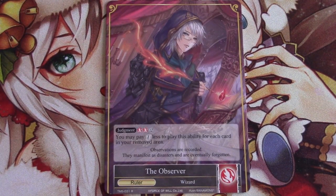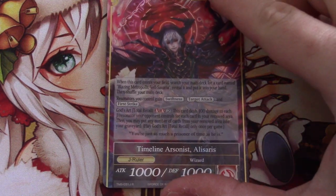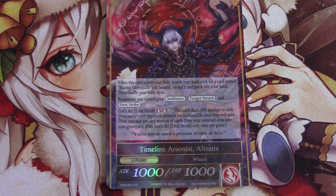So first, we have the Observer himself. You'll notice this ruler doesn't have a lot of text on the front side, but he does have that very high cost of 12, but it costs one less for each removed card in your remove from game zone. He gives you an idea of what type of deck you need to build in order to flip him. This other side actually has a lot of value on it — giving your Resonators all Swiftness, Target Attack, and First Strike is insanely relevant, especially if you take this in a more mid-ranging kind of match.